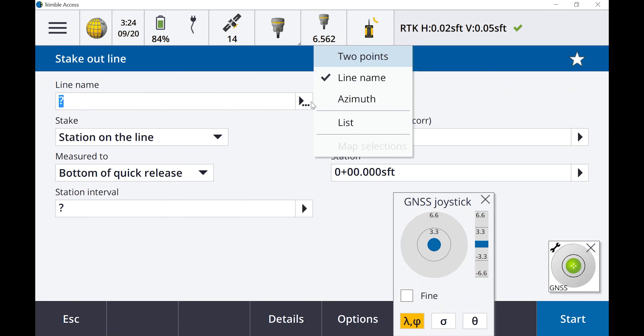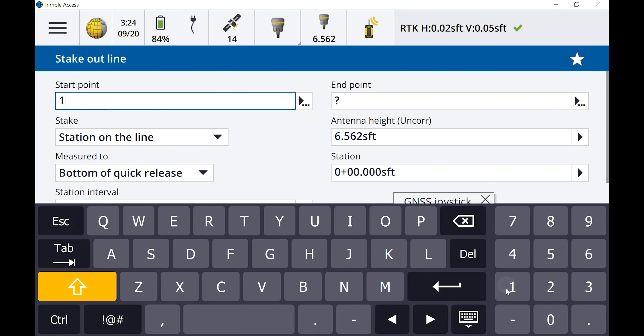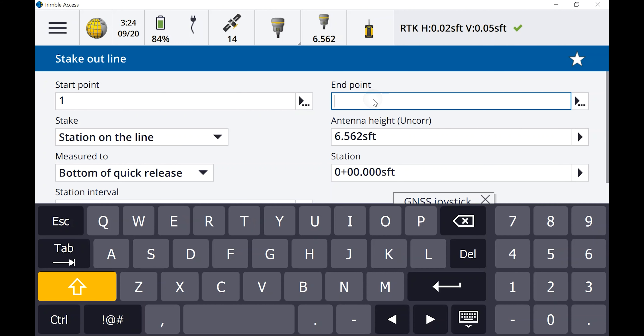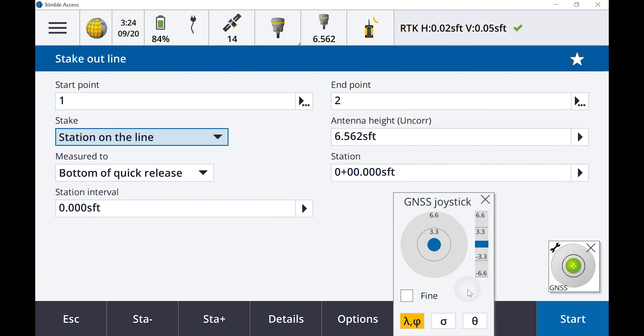When the emulator pops up, you want to minimize it — don't close it, minimize it. Now you have the joystick over on the side. Go to Measure, then RTK, then Measure Points. Select CMRX, Accept, Radio, Accept, Receiver Internal, building base, Accept.